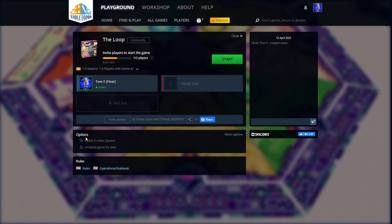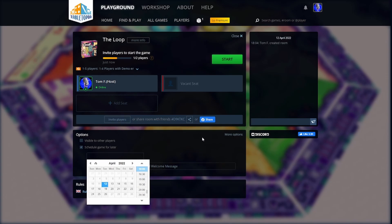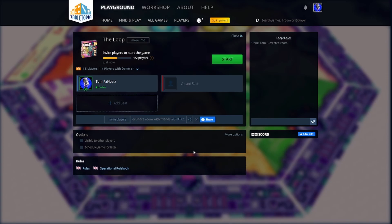You can make this game visible to other players — inside 'find and play,' if it's visible to others, they'd be able to see it. You can schedule the game for a certain time so players can come in and take their seats. And once again, the rulebook is down here, though you won't even need to pull that up right now — I'll show you why in a second.